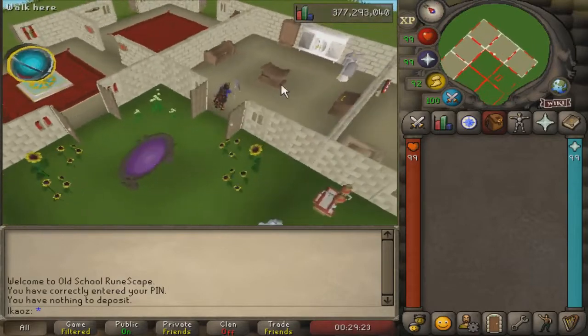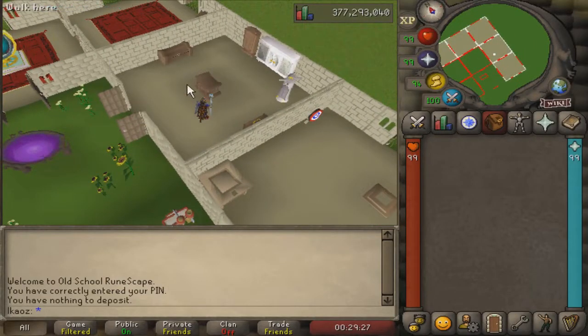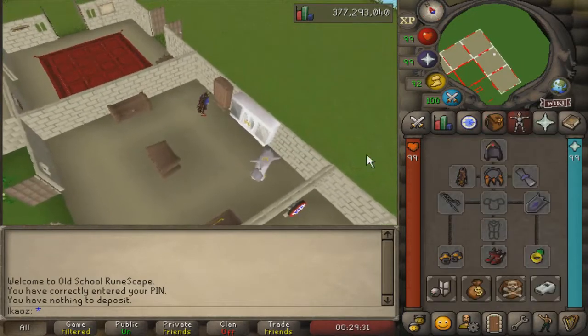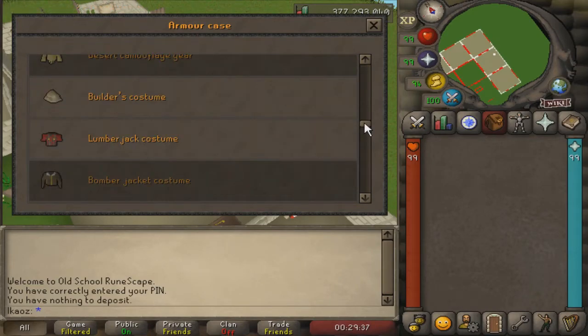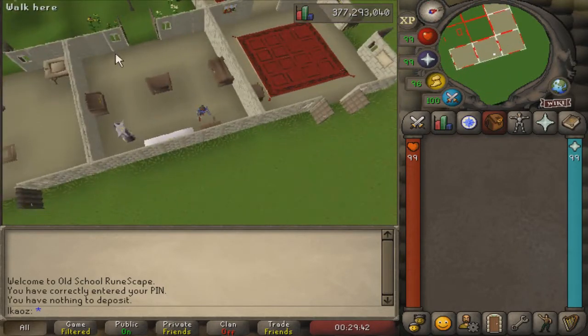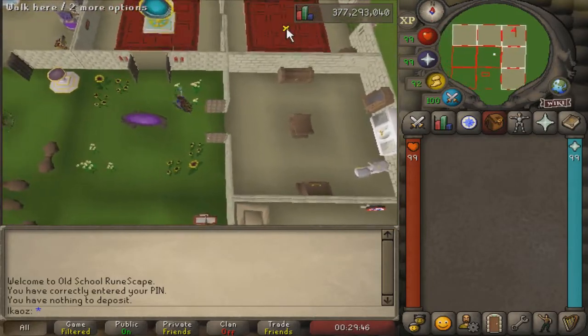This is the only room that doesn't change from my previous video. This is just to get your treasure trail items, and in here your armors and other outfits that you want for your skilling adventure. For example, here I have the mourner gear, some builder costume, the lumberjack — you get the idea. Basically you get all of these in order to store your items and make your bank even smaller and more efficient.